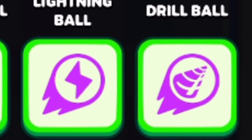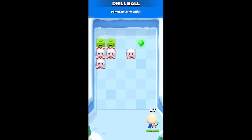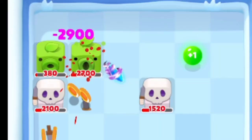The next ability is Drill Ball, and the description is 'penetrates all enemies.' This is exactly how it sounds — it goes through enemies, and the damage is five times your normal damage.